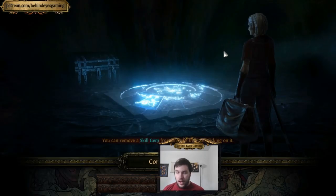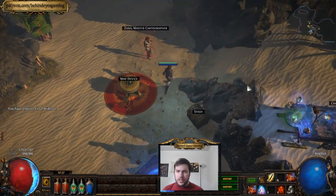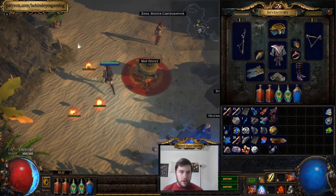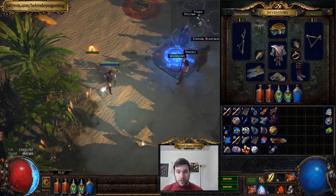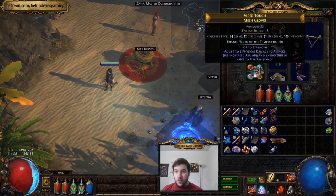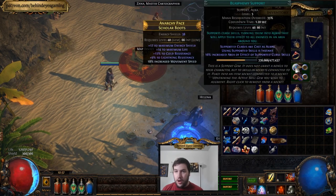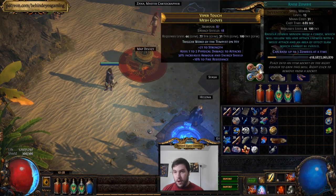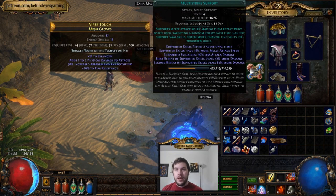Once you get a fourth link, get Spell Echo or Unleash — you get both at the same time — with Unleash letting you summon raging spirits in bursts with a short recharge as you run through packs. As a four-link you'll have SRS, Minion Damage, Unleash, and Melee Splash. You'll also want to start using your zombies. With more life, zombies are more viable earlier on, so you'll probably want Raise Zombie with Minion Life, Fortify, and for a fourth link Multi-Strike, Minion Damage, or Minion Speed.